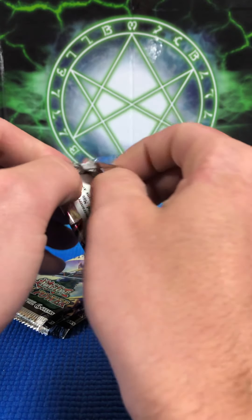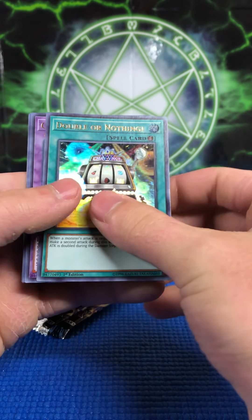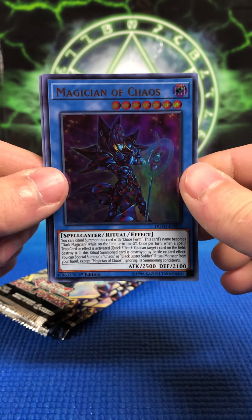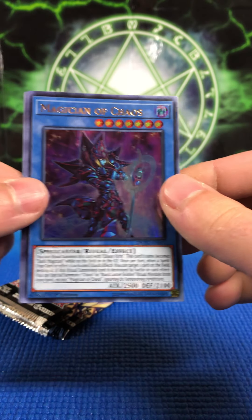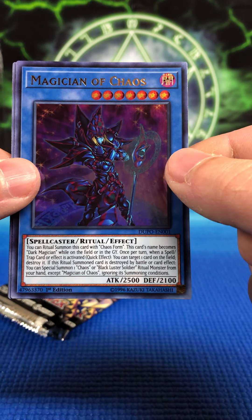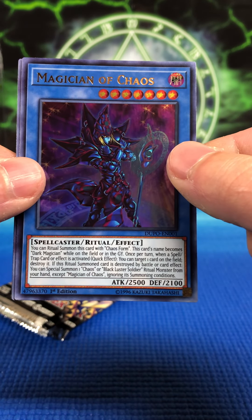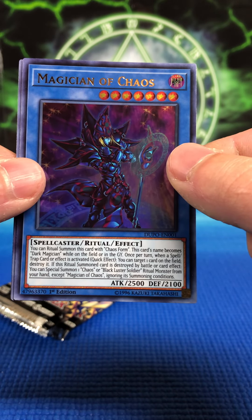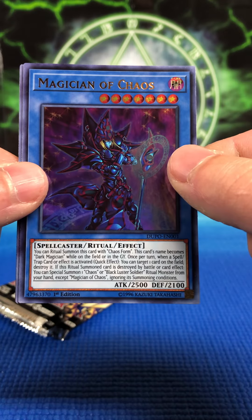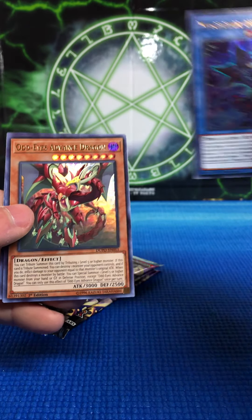Card of Demise — that's a new one, I haven't pulled that one yet. Double or Nothing, Quintet Magician again — and there we go, finally! Yes! I've been waiting for this — Magician of Chaos, first time pulling this on camera! It says: you can ritual summon this card with Chaos Form; this card's name becomes Dark Magician while on the field or in the graveyard; once per turn when a spell or trap card or effect is activated, quick effect, you can target one card on the field and destroy it; if this ritual summoned card is destroyed by battle or card effect, you can special summon one Chaos or Black Luster Soldier ritual monster from your hand except Magician of Chaos, ignoring its summoning conditions. That's a great way to get out Chaos Max Dragon. Sick — finally got it!